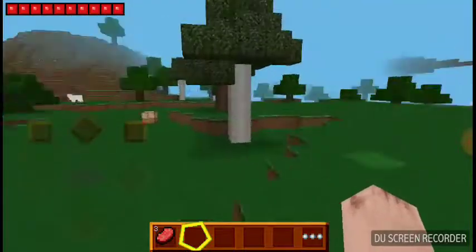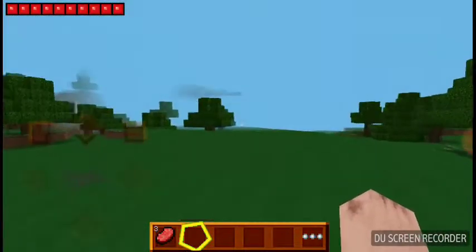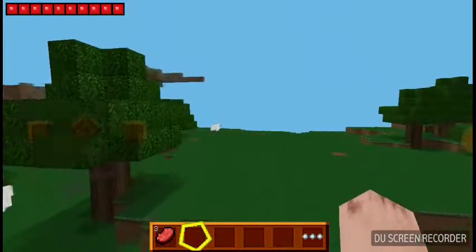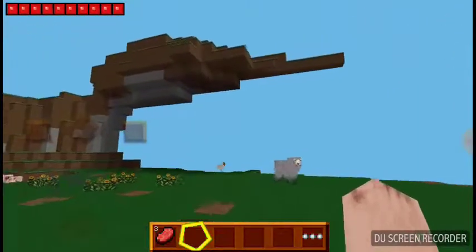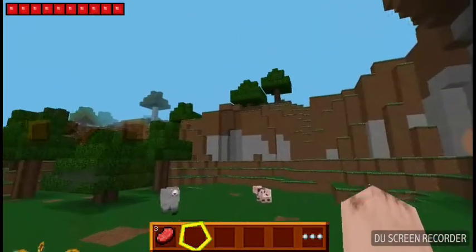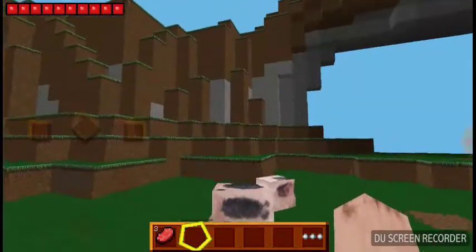One thing I wanted to show you guys is this weirdly shaped mountain — it's more of a cliff but look at this, it's shaped so weird. It looks very weird, like a gun but in a weird shape.